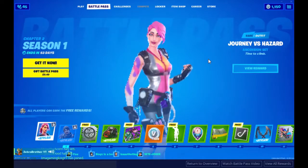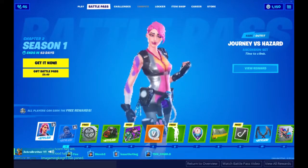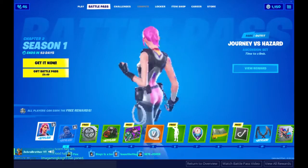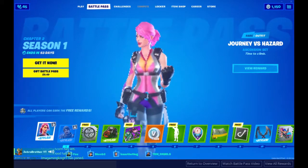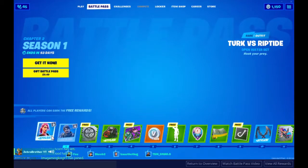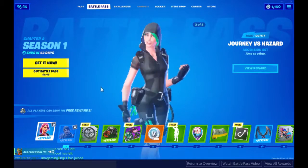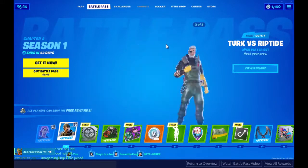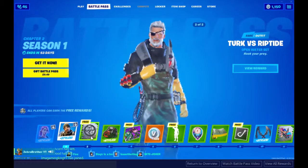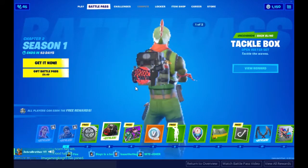Hey guys, welcome back to another video. Today I'm going to be showing off the new season battle pass. Let's just look at all the new skins. For tier one we have this girl named Jonesy versus Hazard — she has styles — then we got Turf versus Riptide, which is a really cool looking spray.